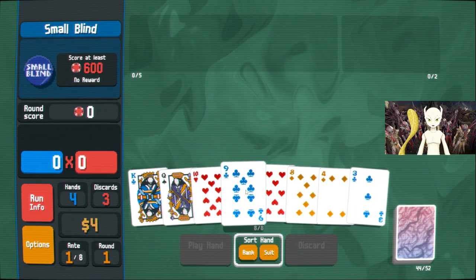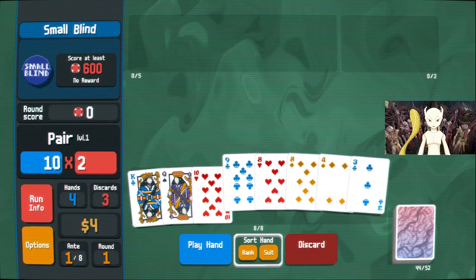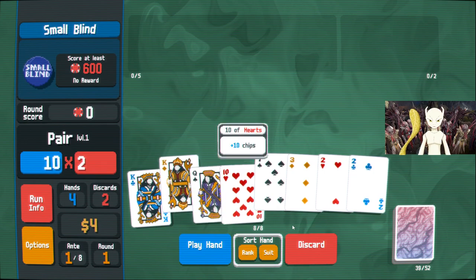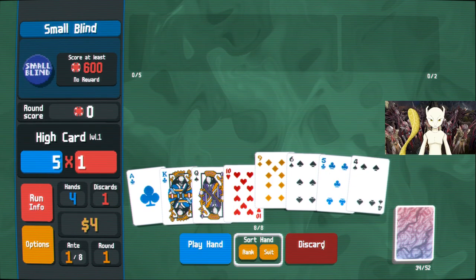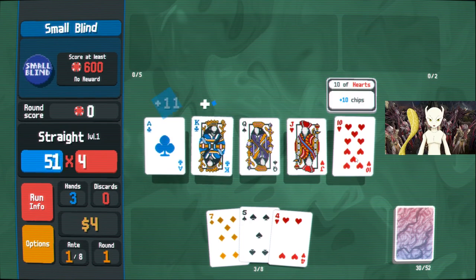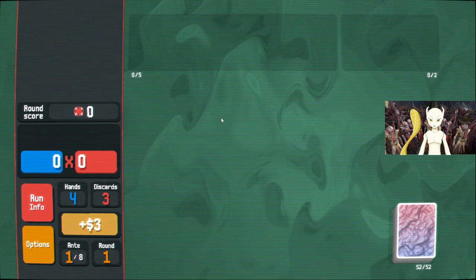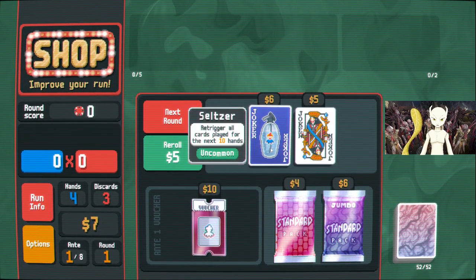Because while it does scale technically, it does also have a mechanic where — well, you'll see when I play the first hand here. So when I play a hand, it takes all of the chips and the multi, averages them, and then multiplies them together. Which, surprise surprise, means that it does a lot more.